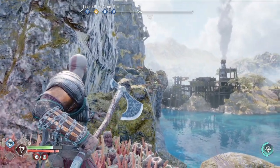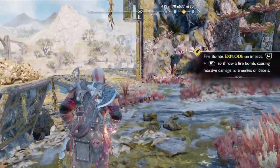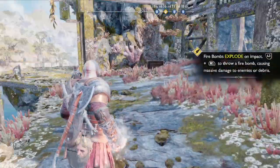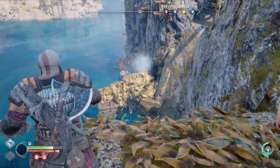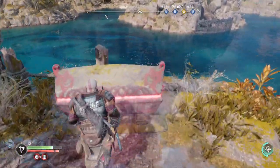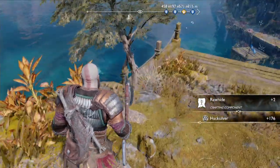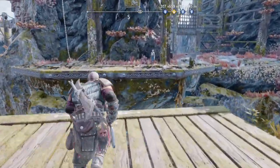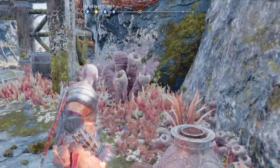Before we grab this, know that there is a raven over there which we can't get yet, but we will get to in a moment. Now we're going to take this and chuck it over there, then grab another one of these. We're going to head over here and throw it down there, which will open up the dock for the tail. Then we're going to go down here and loot this — inside is probably rawhide or forged iron. Yeah, rawhide. There's nothing else down there.